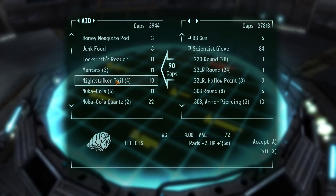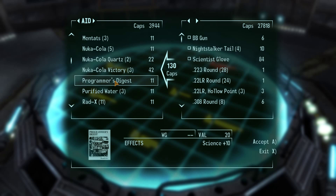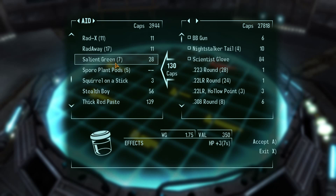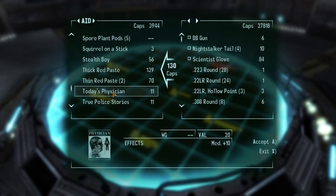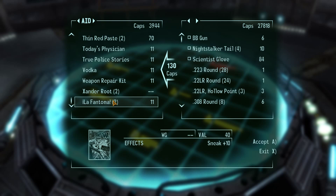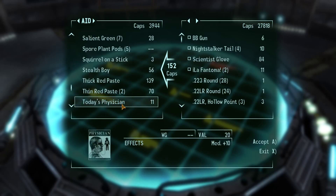We can get a lot of money for this stuff but it's only 5 HP - I'll just sell it. Saves it stinking up our inventory. I will look up how to make that stuff. Sneak books - don't really want those. We've got a lot of books actually that I don't think we're going to need. Med plus 10 - maybe.